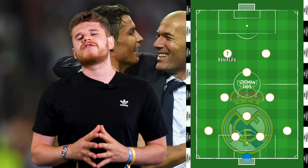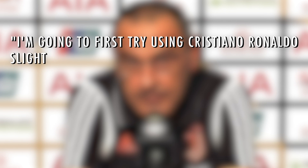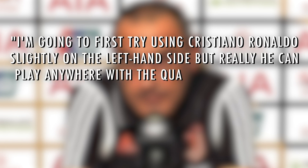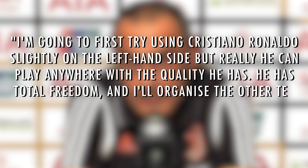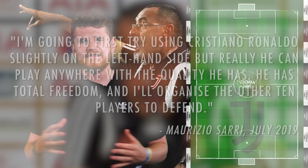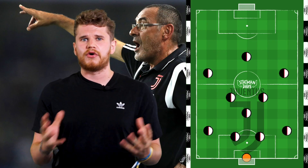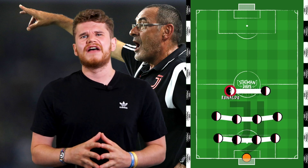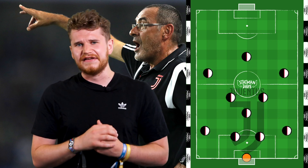Speaking in a recent press conference about using Ronaldo at Juventus, Sarri said: 'I'm going to first try using Cristiano Ronaldo slightly on the left-hand side, but really he can play anywhere with the quality he has. He has total freedom, and I'll organise the other 10 players to defend.' Tactically under Sarri, Juventus have lined up in a 4-3-3 with Ronaldo on the left, and they defend in a 4-4-2 leaving Ronaldo up front.